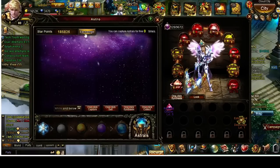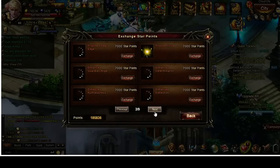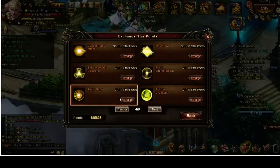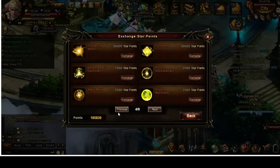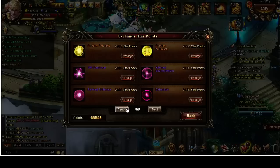Don't think like that — every astral has a purpose. Well, almost every astral. Some are good for very low-level players, but once you reach a certain level and start taking more than 3,000 damage per hit, that's when Goddess Blessing really comes in handy.